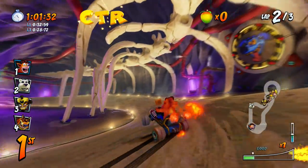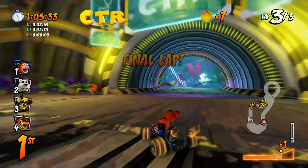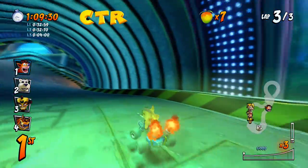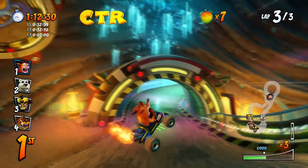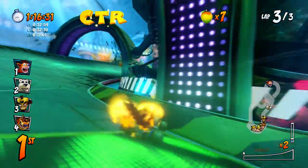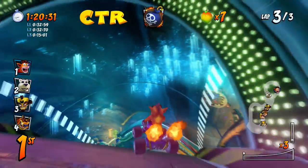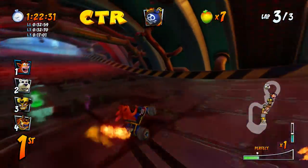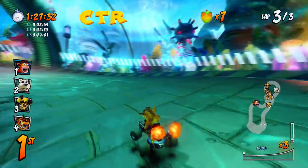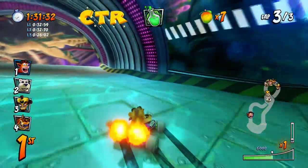Already heading into our third and final lap. I love all the details on the road - you can see all the ruts in the dirt. Obviously the original game was on PlayStation 1 so we didn't get to see those kind of details, but they were just in my imagination. It's really cool how it fills in what my imagination already did when I was younger, and it's real now. That's always fun. We have a huge lead in front of Polar who's in second place - we should be fine. Another CTR token - this time it's green. We beat Polar and Cortex, who's crying through his helmet.